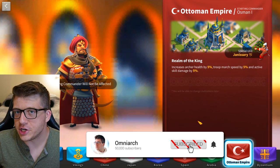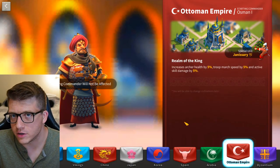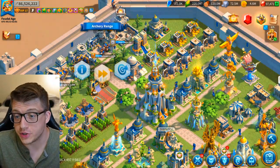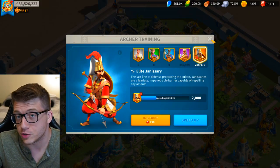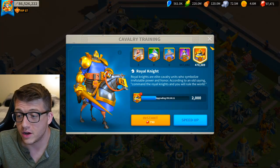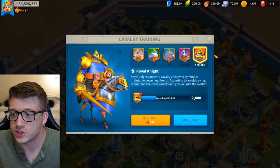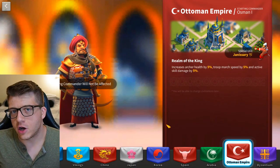The first thing to talk about is civilizations and the stats of the units themselves. Really, unless you're talking about a special unit like the Janissary, a lot of the different units have similar stats across the different troop types. The exception is that cavalry are faster than other unit types — archers and infantry have a different base movement speed — but cavalry stand out as the fastest because they're riding on a horse.